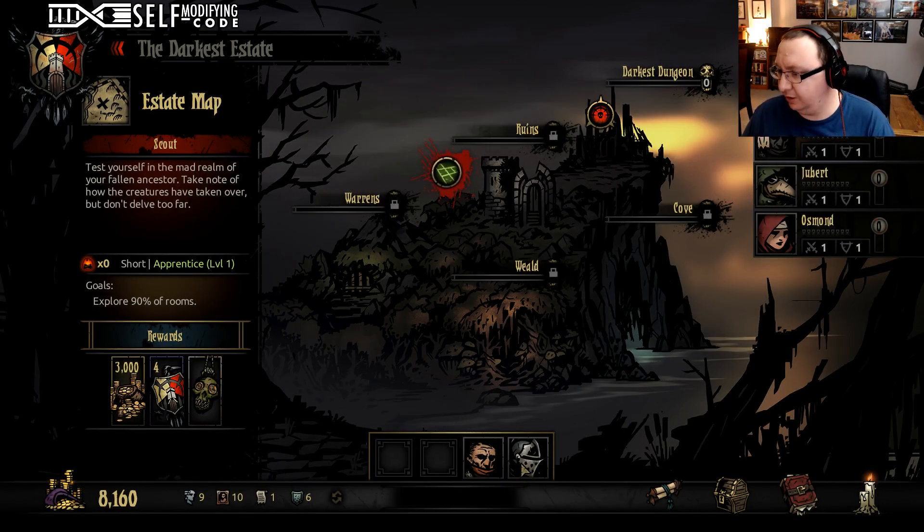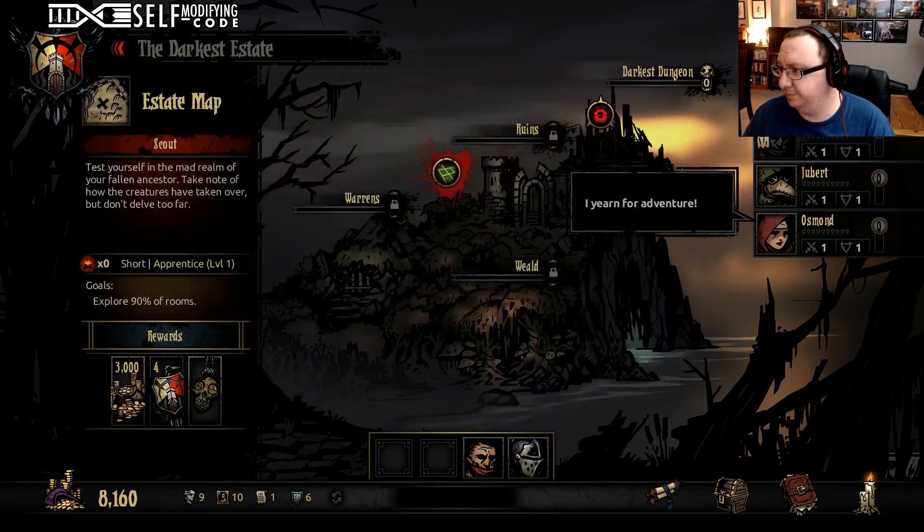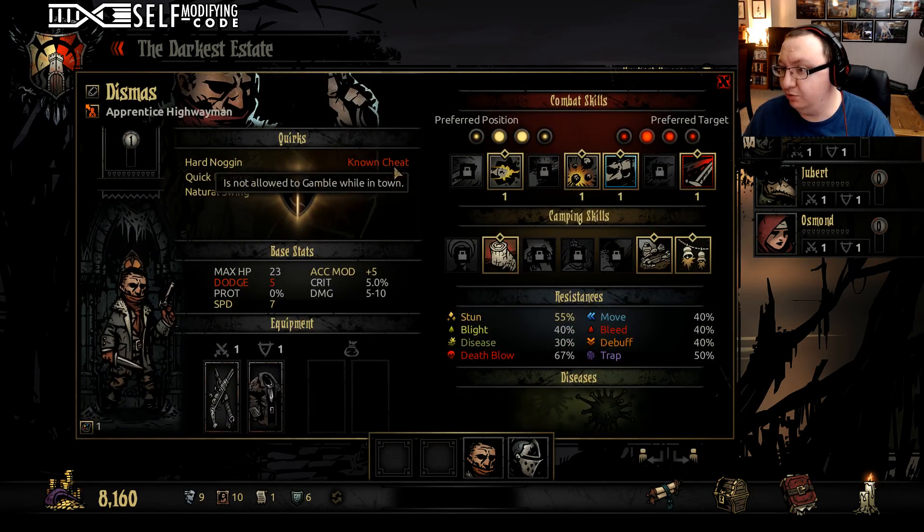We're going to keep Rinald in the front. He's a kleptomaniac — that's rad. He's god-fearing, so that means he can only pray to feel better. And he's a warrior of light, which is good for us. Dismas has known cheat so he can't gamble, plus natural swing, quick reflexes, and hard noggin.